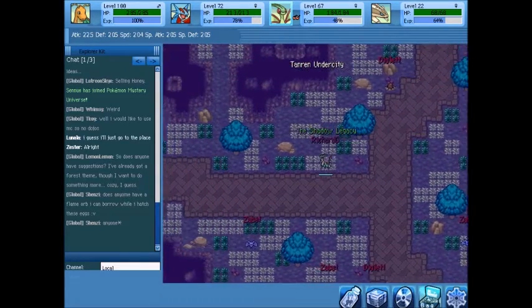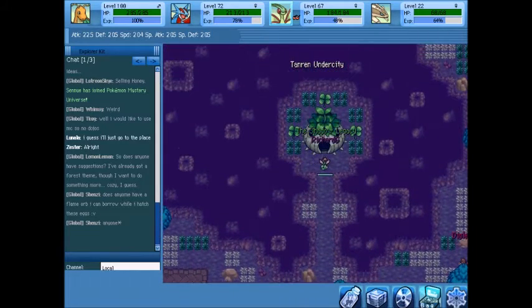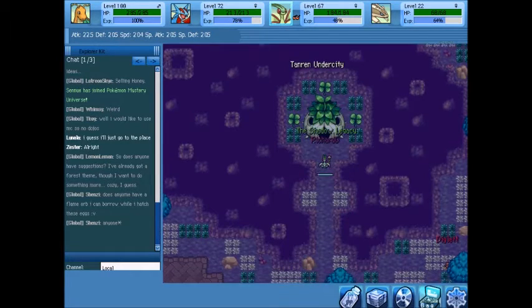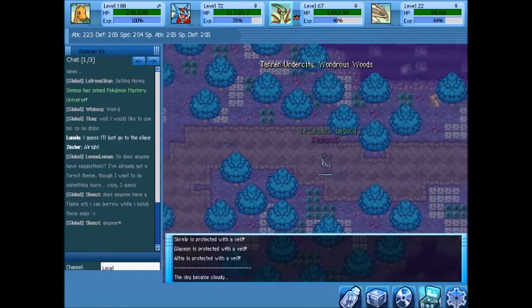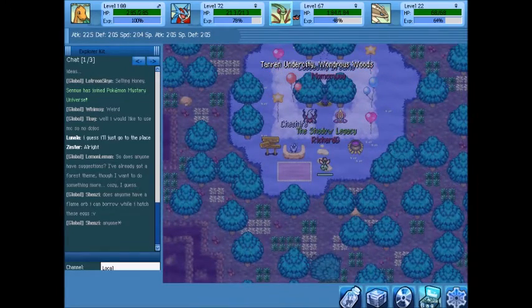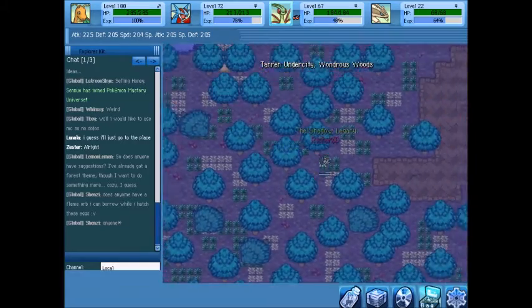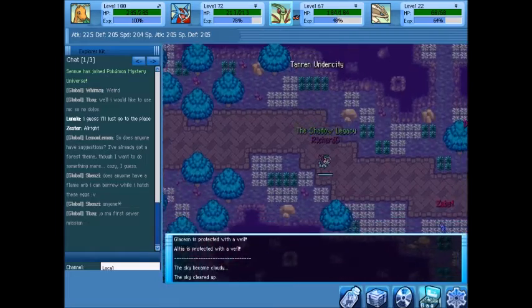When you first enter, you'll have a storyline with Grove Isle and you'll be sent in here — I've already done that storyline of course. Now if we go over here, this is the Wondrous Woods, the first dungeon. There are three dungeons total — I'll show you their entrances — and those will be covered in detail in their individual dungeon videos.